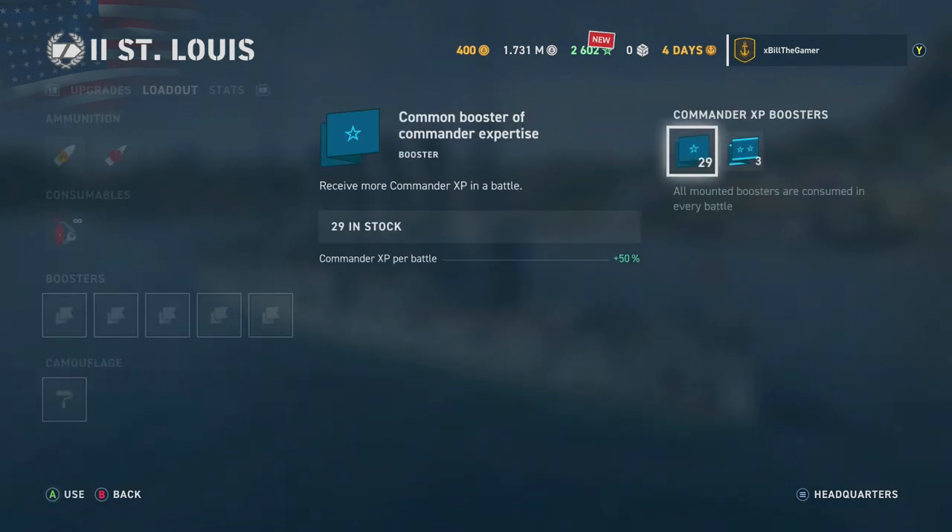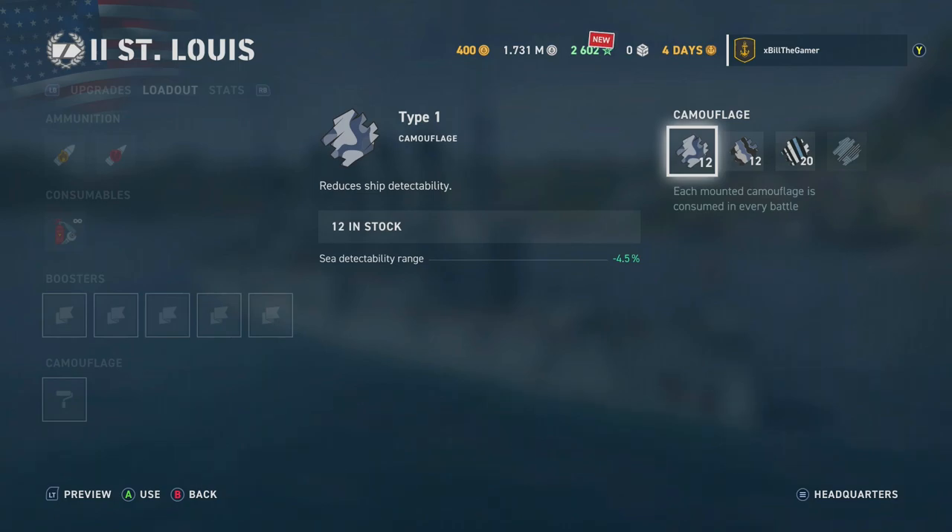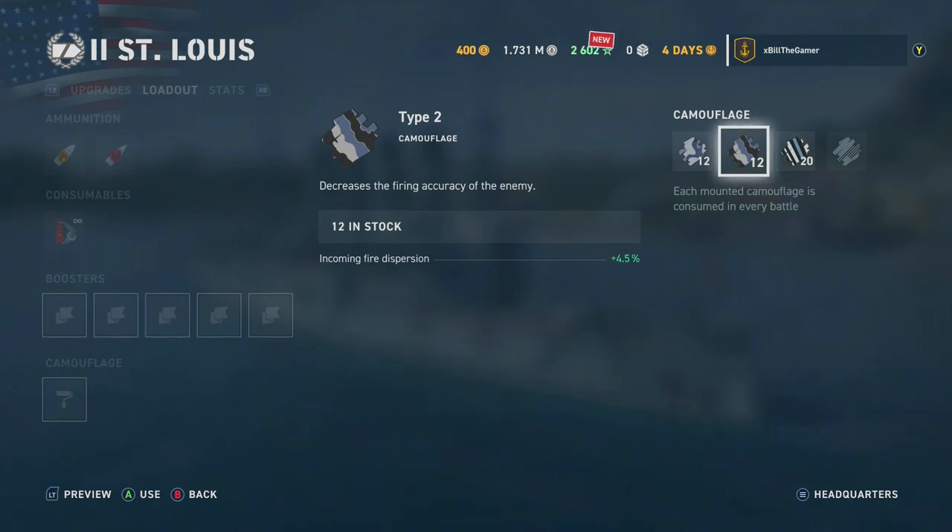Then we have boosters, which can increase XP earned per battle, boost commander XP, and provide credit boosts. You also get camos which can reduce your detection range and decrease enemy accuracy. All these camos and boosters you earn over time by leveling up, getting containers, and completing campaigns and missions. Note that they are limited — I have 12 of these. Once equipped, if you don't want them in the next battle you have to remove them manually, otherwise they carry over.